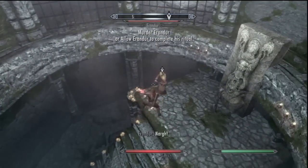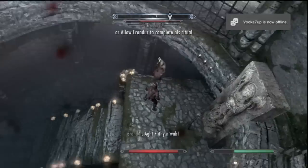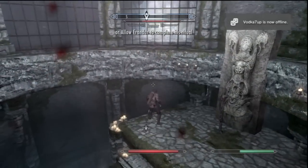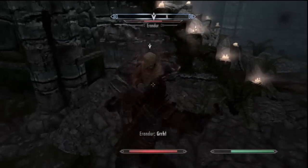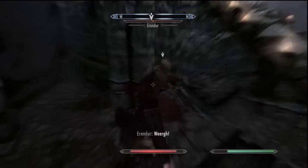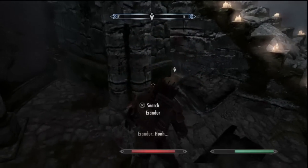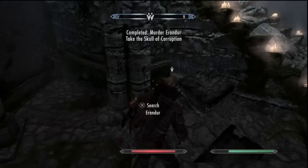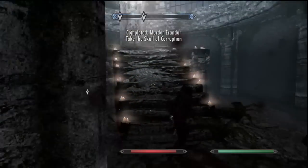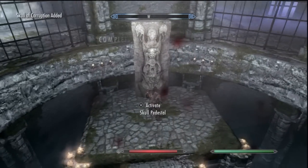I don't know how the hell he found it though — it's pretty random. But thank you. Kill him now. Kill him and claim the skull for your own. Now I'll kill him. One hit kill — nice. You don't need to loot him, you can if you want to. Just grab your artifact and you're done.